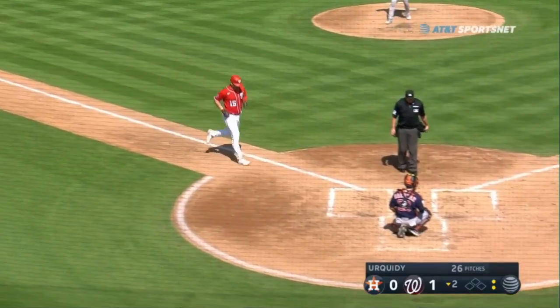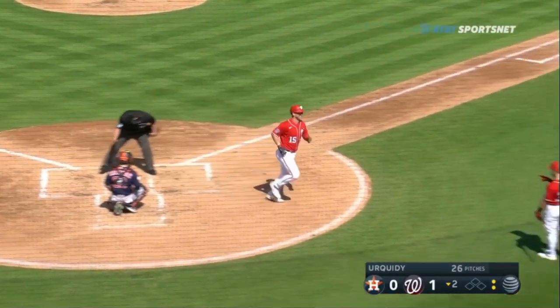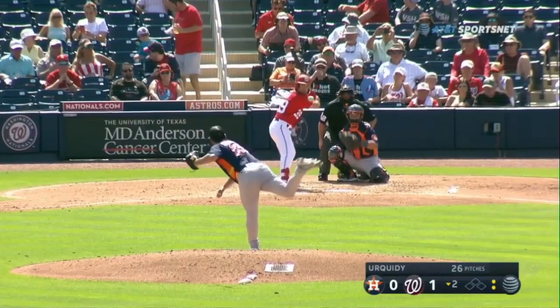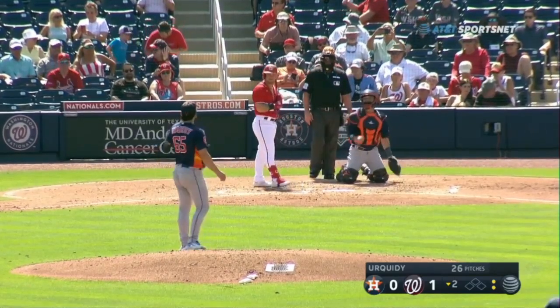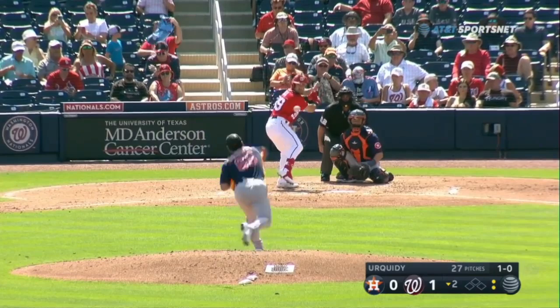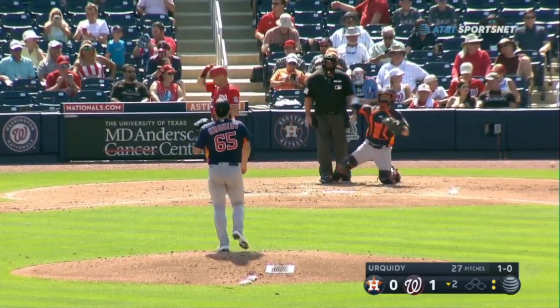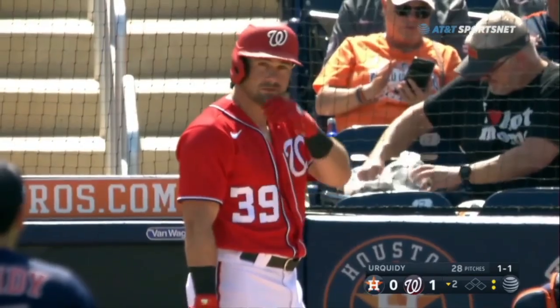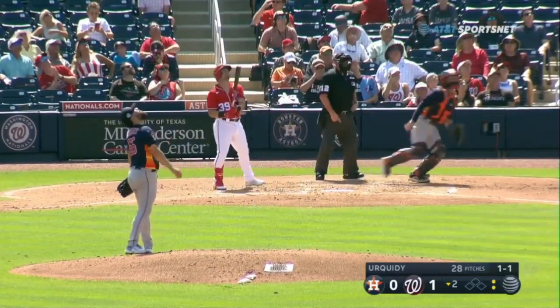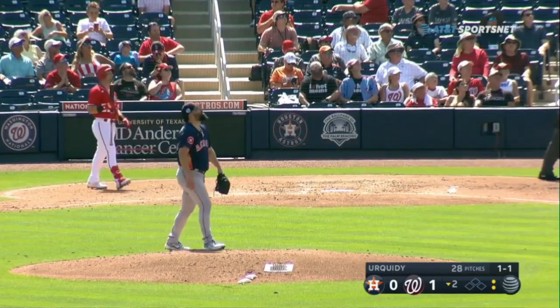The Nationals hold a 1-0 lead. Adams, who had five home runs last year, hits one out against Jake Alou. This is an interesting study — Lance works very quickly with nobody on, and then with runners on, as Jake Alou comes to bat. They actually played together on a scout league team down in San Diego.